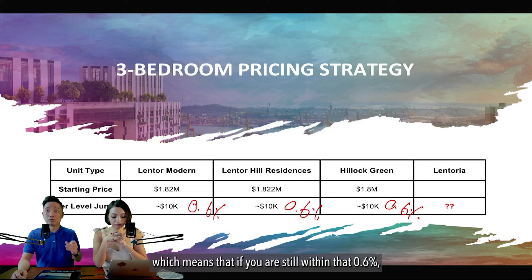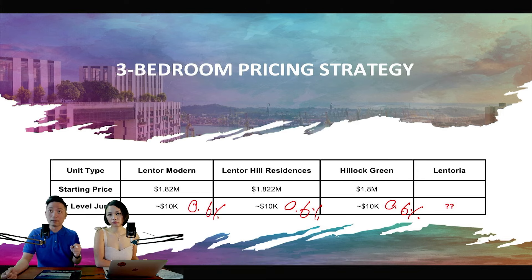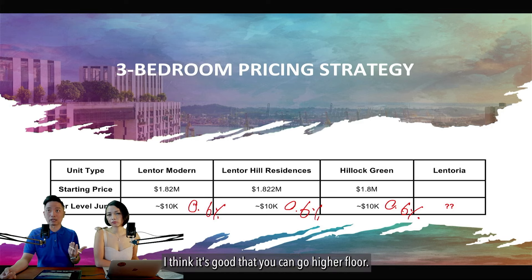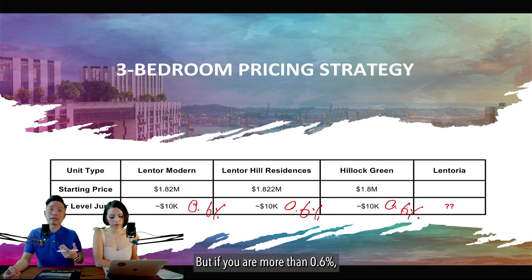Between the road-facing C5P and pool-facing C6P premium units, the preference is C5P — it will be significantly cheaper, and the entrance layout provides some privacy with a small space to place a chair for putting on shoes, whereas C6P's entrance is less practical. The per-floor jump for the three-bedroom in Lantoria is benchmarked against Lantor Modern at about 0.6% — if you're below 0.6%, going to a higher floor is reasonable.